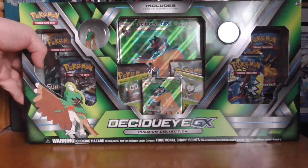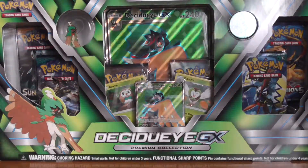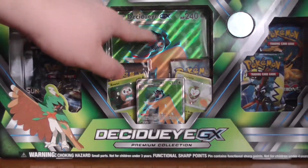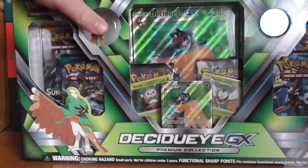So yeah, I'll take a look at the box. This one is pretty much better than the other ones. You get a full art jumbo card — I think that's textured as well — and you get the Decidueye pin.